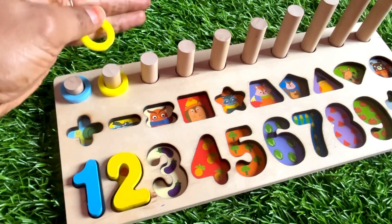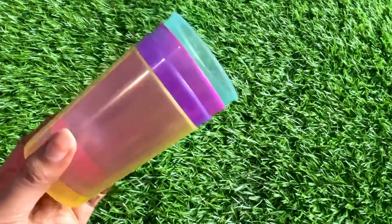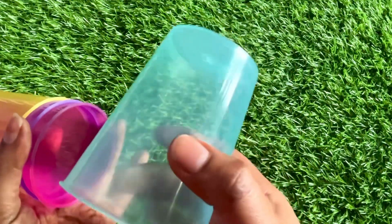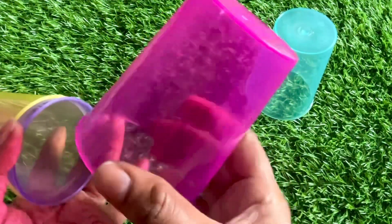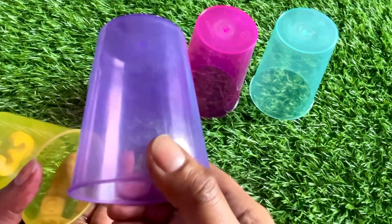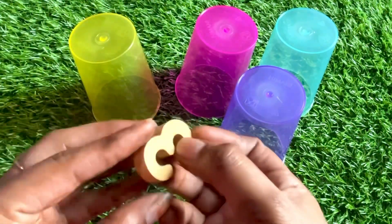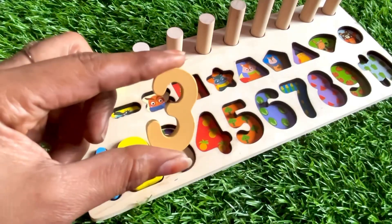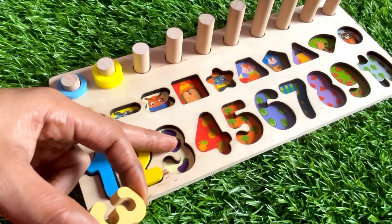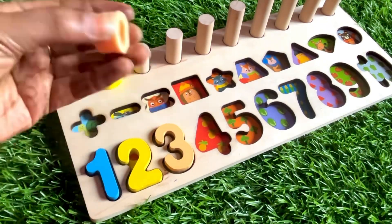Oh wow, we have some glasses in different colors. Let's check them. The sky blue glass is empty — no number. The pink color glass is also empty. The purple color glass — again, no number. Next, the yellow color glass, and here we got number three! Number three in off-white color. Here we put number three.